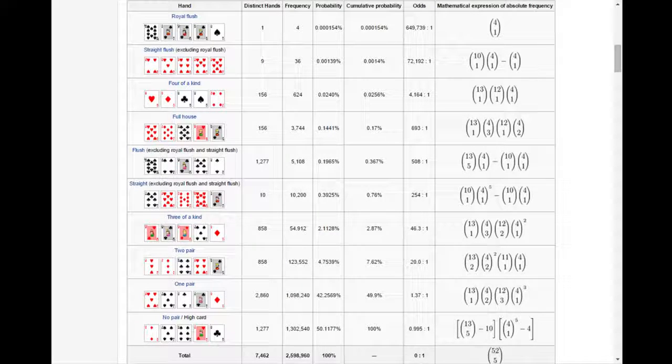Then you have three of a kind, which is any 3 of the same card and then 2 other cards, such as queen, queen, queen, 3, 8 — you have trip queens. Then you have straights. Straights are just 5 sequential cards: 2, 3, 4, 5, 6 — a 6 high straight.